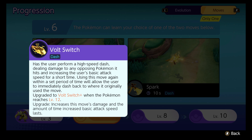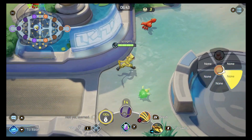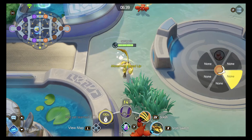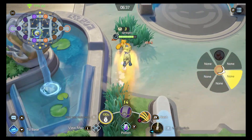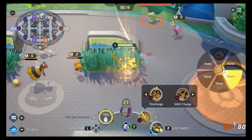Let me show you right here. I'm heading up to this Crawdaunt, I use my Volt Switch, run all the way down, and Volt Switch all the way back — huge range. You can see it here as well: Volt Switching through these enemies, and then when I want to head back, boom — heading all the way back.